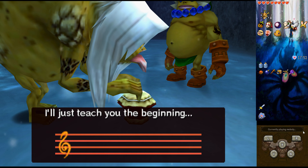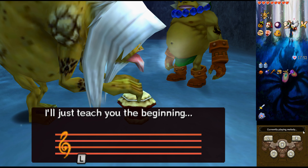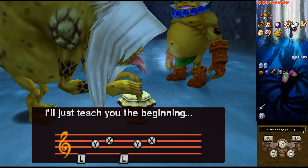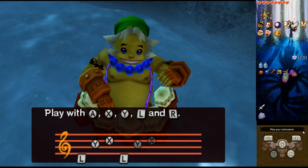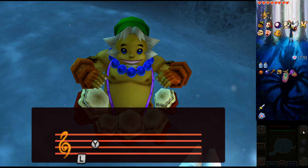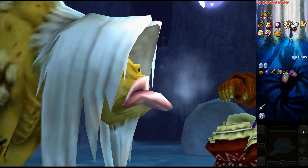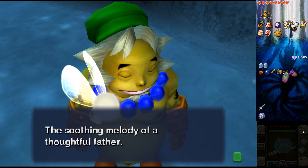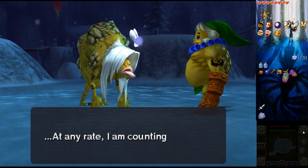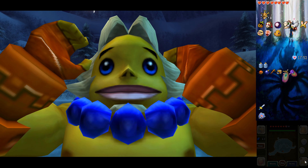Look at that — he's whipped out his little drum that he just carries around. Of course he does. It sounds like the world's cheapest drum, doesn't it? Like a drum you could buy from Poundland. He can barely stand up — someone needs to get this guy home, like really.